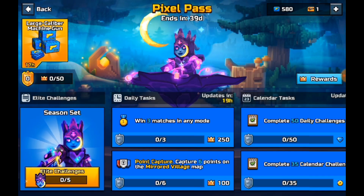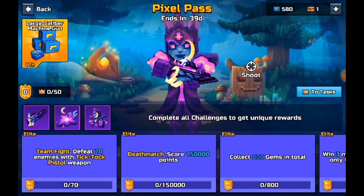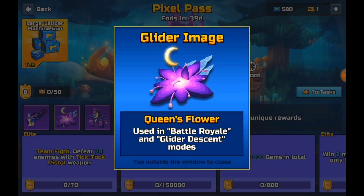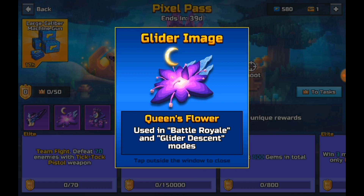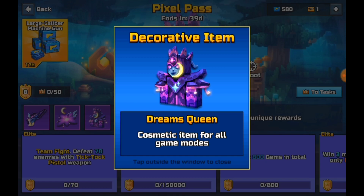So then we go to the task section. Basically in the task, this is the elite challenge weapon, the Dreams Warden. And then you get the glider image, and then you get the Queen's Flower glider. Then you get the Dreams Queen skin.